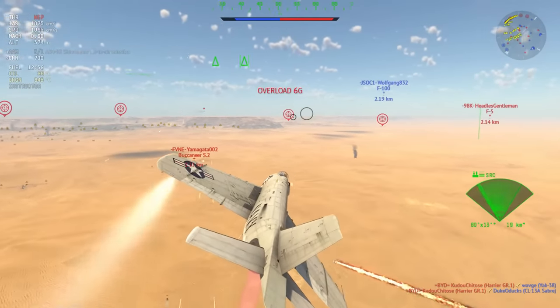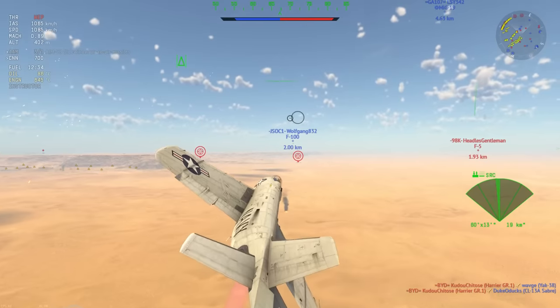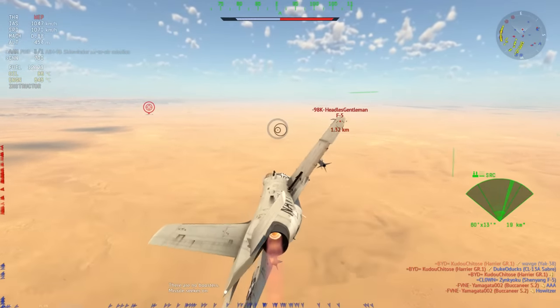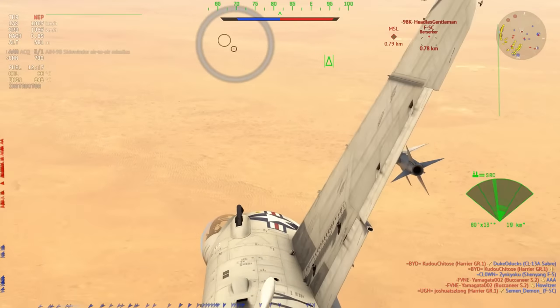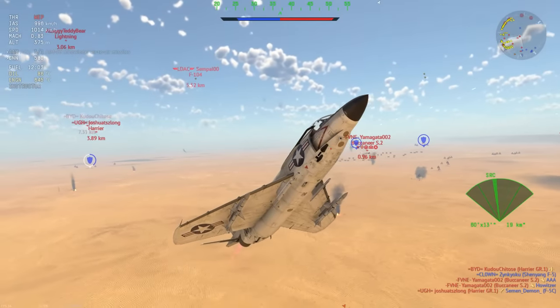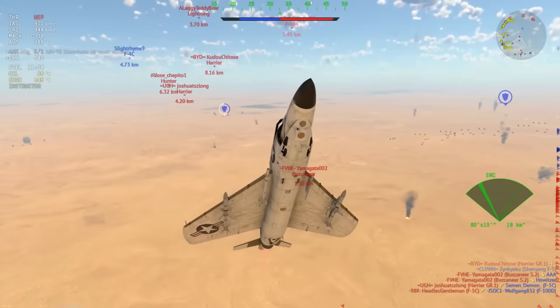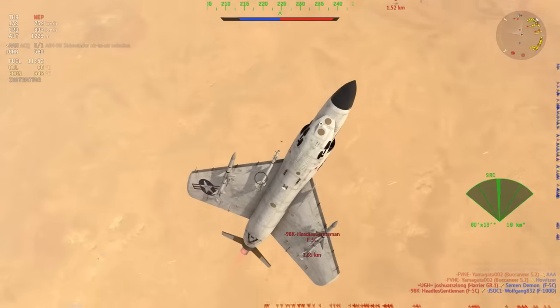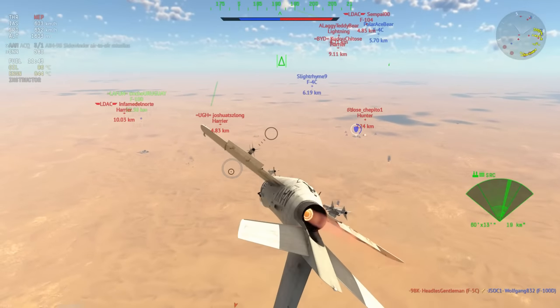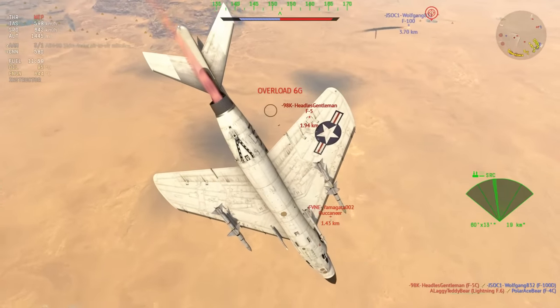The Buccaneer is supposedly a very easy target, but remember the Chad Buccaneer has flares, and with flares you get no kill. The F5C however doesn't have anything to protect himself against my aim. Unfortunately he lives through that escapade, so I'm going to roll over and try to get onto the Buccaneer again, or figure out another solution.